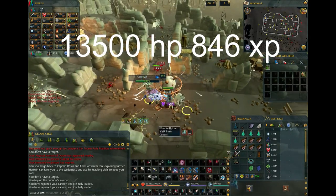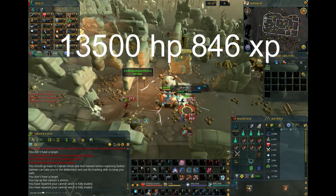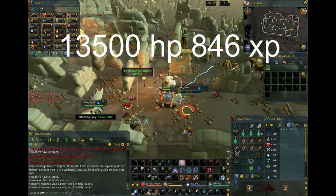Gargoyles in the Wilderness — only do these if you have the Auto Smasher perk unlocked in the Slayer Shop. 13,500 HP and 846 XP.